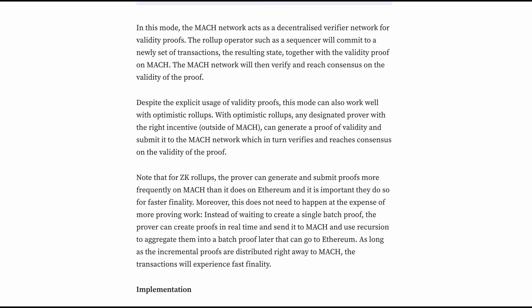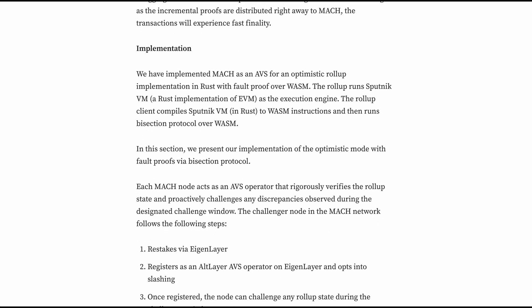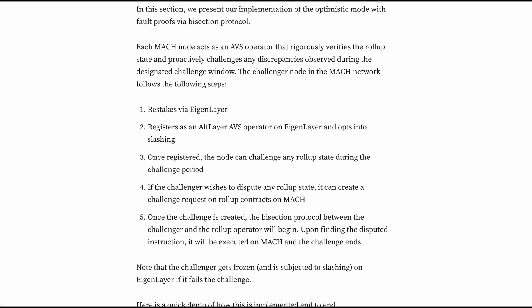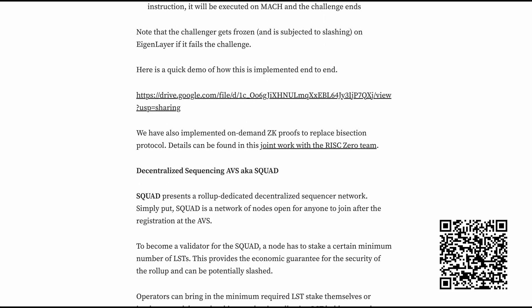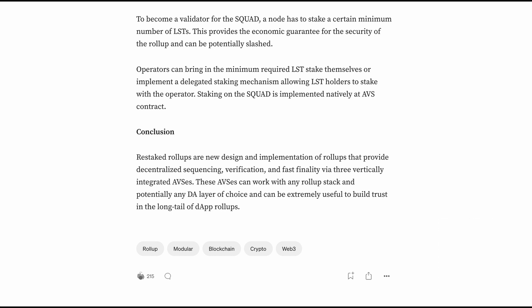The mix of Restaked Rollups — Verification, Decentralized Sequencing, and Fast Finality — with the robust Altlair Modular RAS ecosystem will bring absolutely new types of custom chain tech stacks, unleashing new use cases backed by restaking economic guarantees. Make sure to check the recent Altlair Medium article to find out how it all works and what challenges it solves.